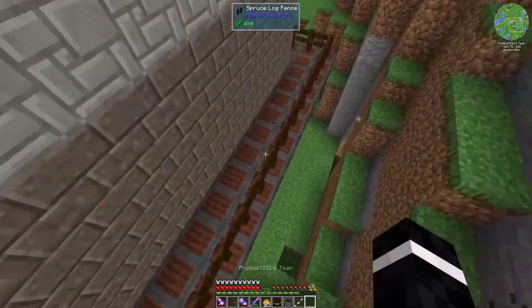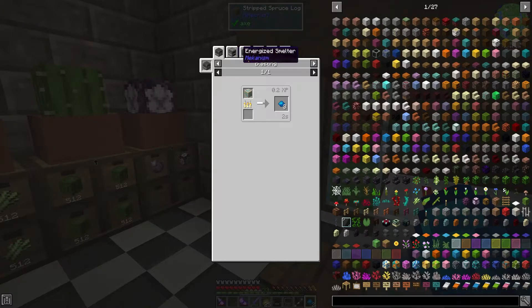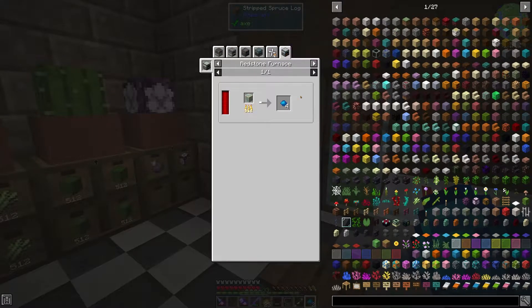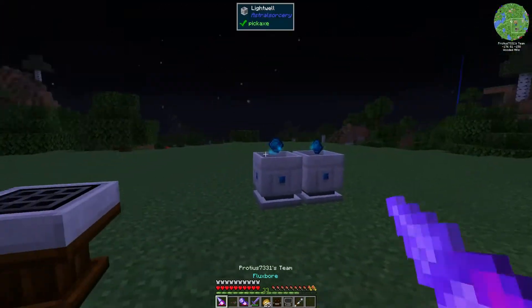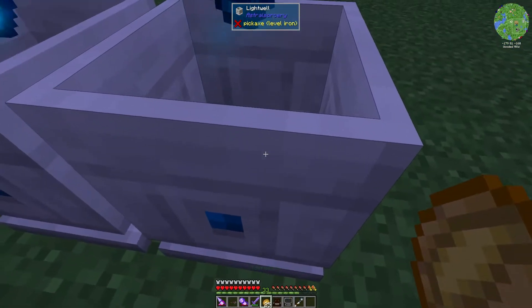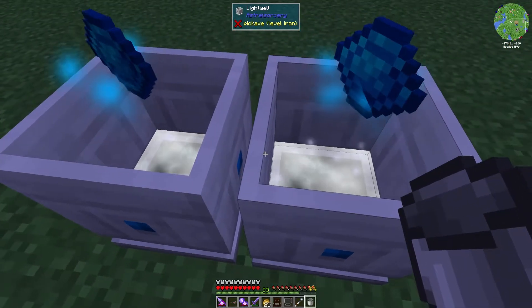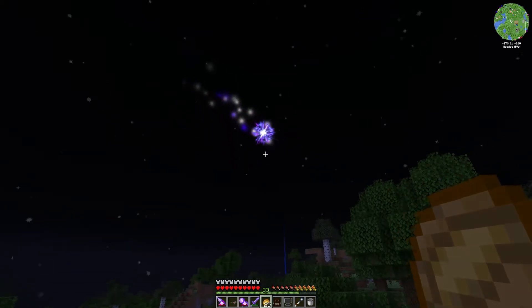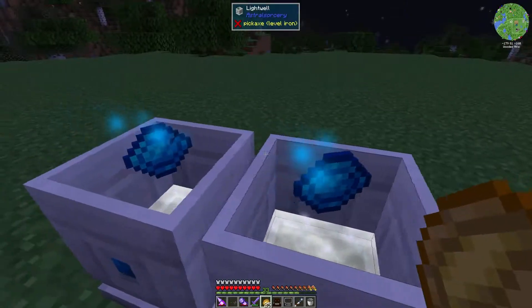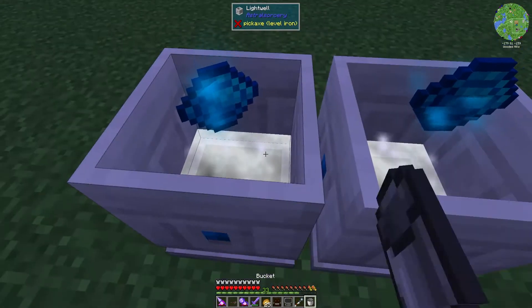Now if we get some aquamarine - this is why I need a lot more aquamarine. Is this affected by Fortune? Probably. I get four out of a smelter and I have Fortune on my Flux Bore, so I'll have to test it. Now these light wells will fill up with liquid starlight and eventually you use a bucket to collect a full bucket of liquid starlight. Flares appear randomly when you're doing Astral Sorcery stuff. The wells break after producing a random amount up to a full bucket and supposedly create more starlight faster at nighttime.